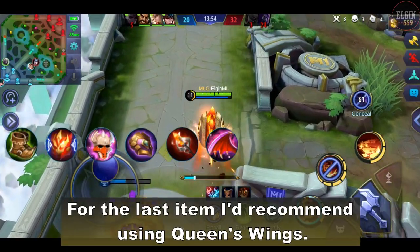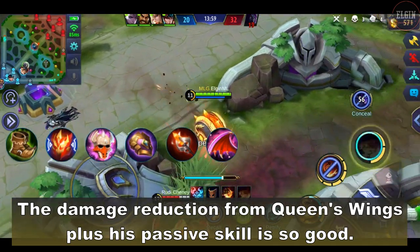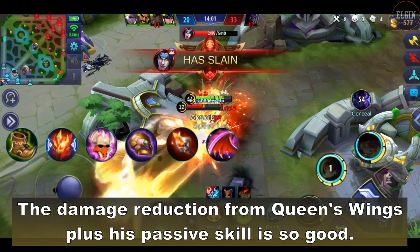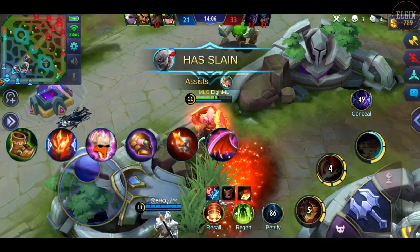For the last item, I'd recommend using Queen's Wings. The damage reduction from Queen's Wings plus his passive skill is so good — that's percentage damage reduction combined with fixed damage reduction.